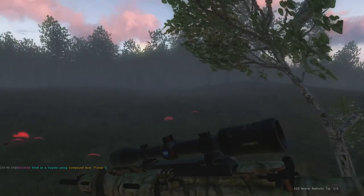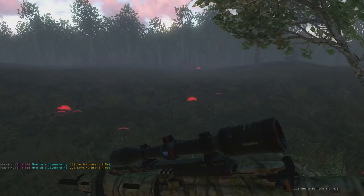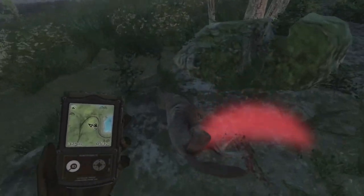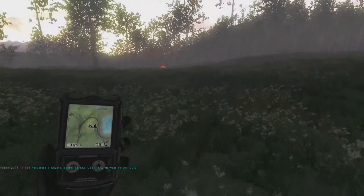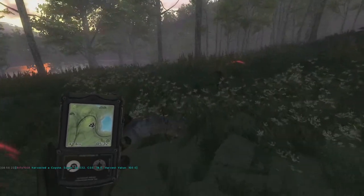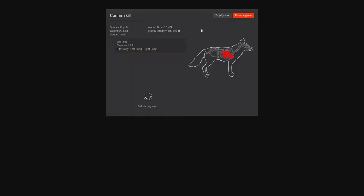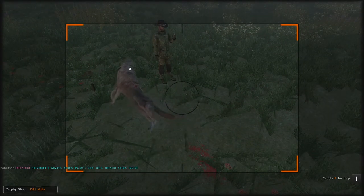Perfect shot — we just dropped them right there. Let's see if we can get another one. We got two down on that one: one with the winter camo pulsar and the other with the semi-auto .223. Let's jump down and pick up the one we shot with the .223 first. Coming up on the one we shot with the .223 on the run — it ends up scoring 38.2. Now let's pick up that nice sized male we shot right on the motion sensor decoy. He's only about five meters away from this motion spinner decoy — it's working out pretty well. We ended up with a double lung shot scoring 49.5, a great sized coyote. Let's get a trophy shot with him.